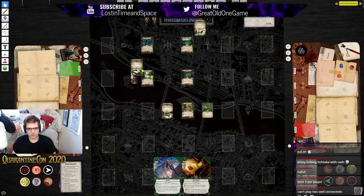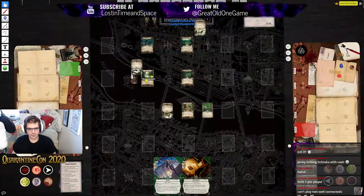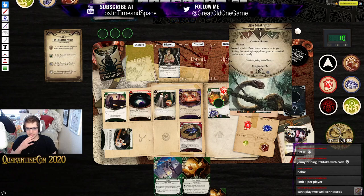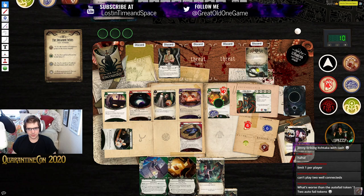Enemy phase — this guy moves, that guy doesn't move, this guy attacks us. We're gonna lose our Fine Clothes. When the Boa Constrictor attacks us, we can't ready our cards during our next upkeep. Into upkeep — gain resources, draw a card. We draw Unexpected Courage, which is nice.